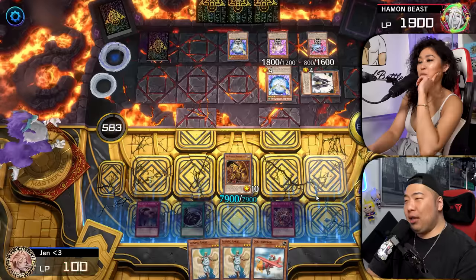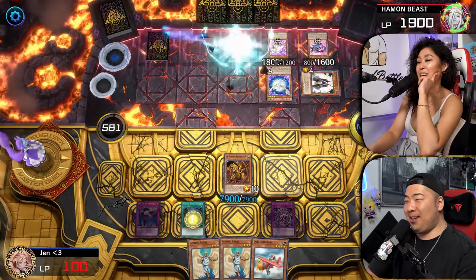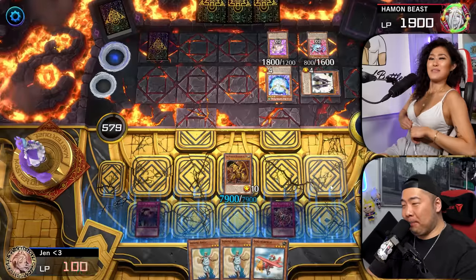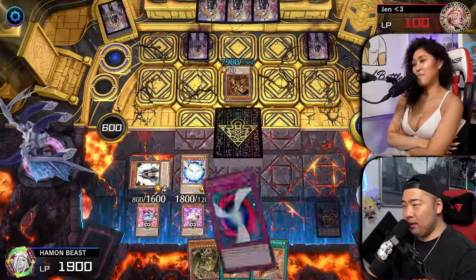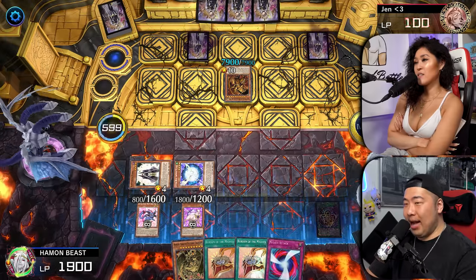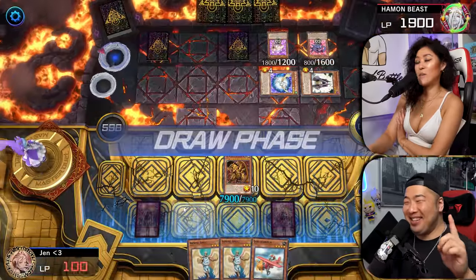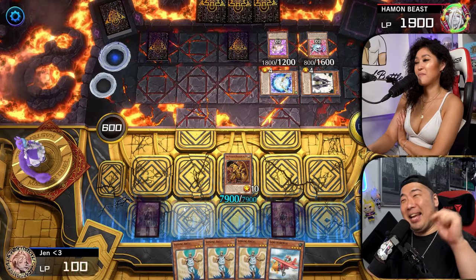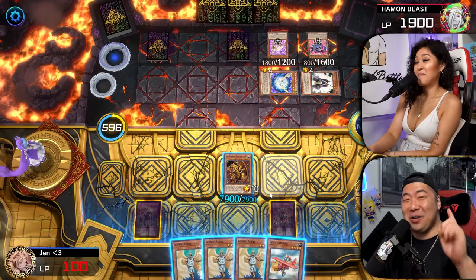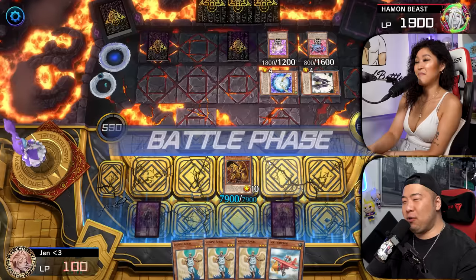All I'm telling you is if I draw what I need to draw, you lose the game. I can't have him have three things. I can't. Let me draw exactly what I need to draw. You know what? That works. Set. Set. Pass. Jen is probably really wary about summoning another monster. Because if I do have Hamon and I beat into her other monster, she takes 1,000 damage. I instant die — she only has 100 left after sending it.